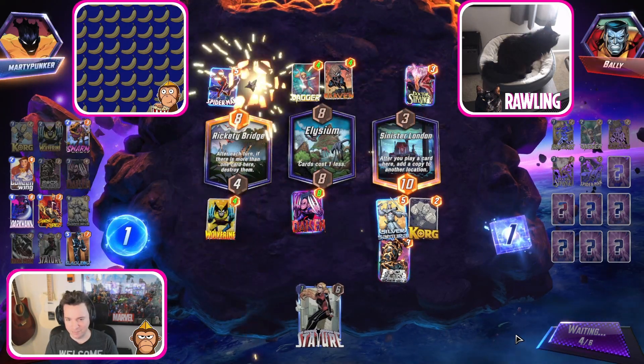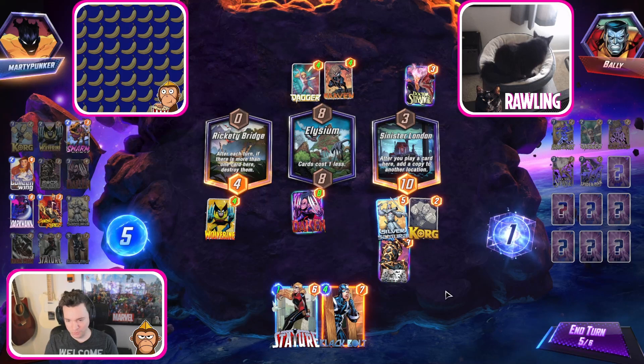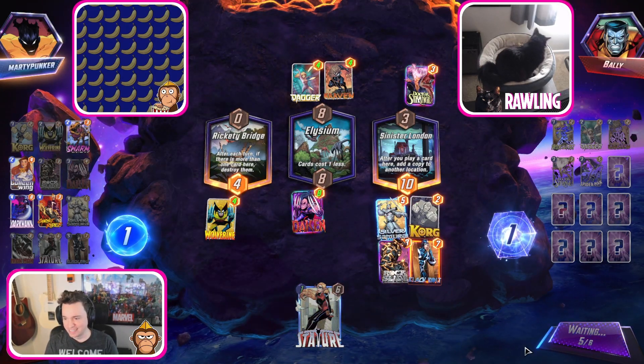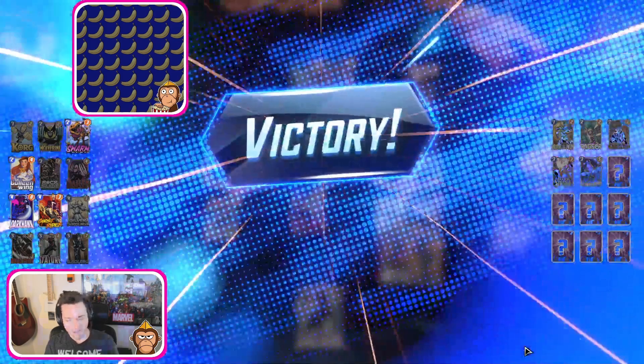He even landed left - look at him go, that's a professional Wolverine. You gold split him, he knows exactly what's happening. They only have one card in hand anyway, so this doesn't actually do anything. Whatever, I'll take it.